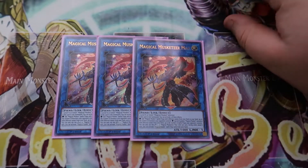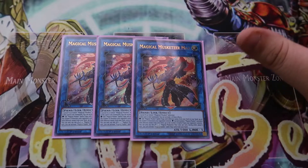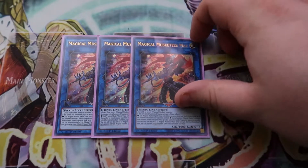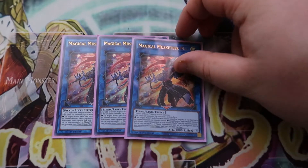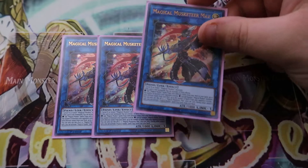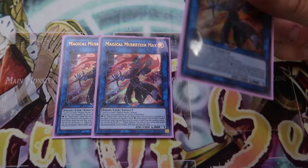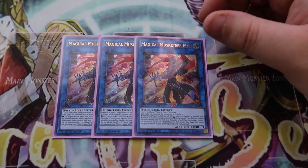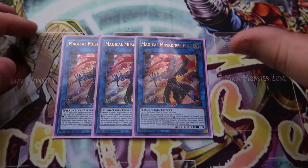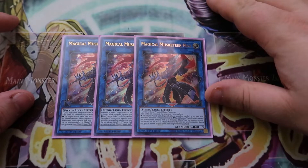The misplay I had for the first four rounds — and you guys are going to leave me dumb comments about this — is that I never read the last line of Max's effect. I didn't see that he had the Magical Musketeer clause that says you can activate spells and traps from your hand, and that cost me about four of my rounds. I feel bad about that, and that's why I have to give this deck another chance, because I did not lose a match after I learned about that. I completely curb-stomped all my opponents after that.